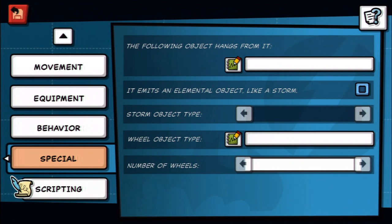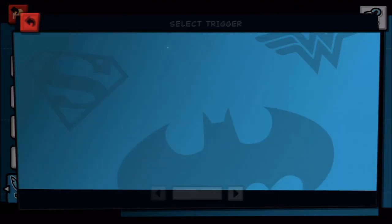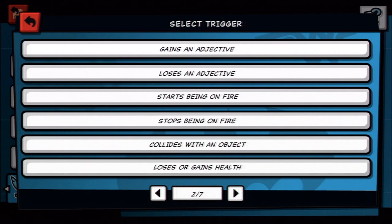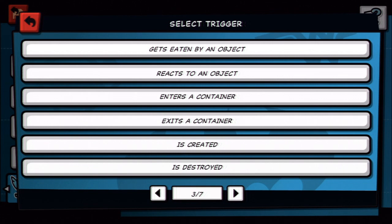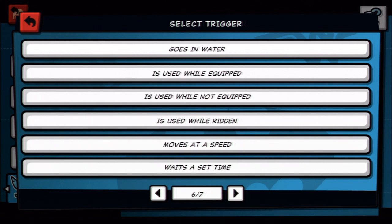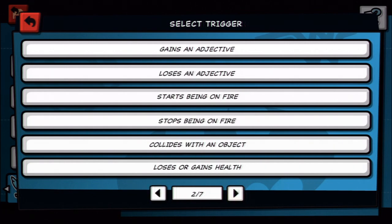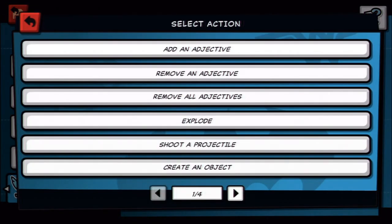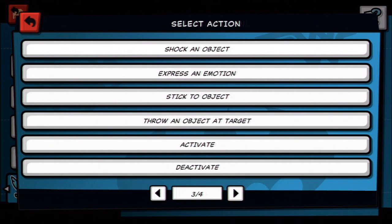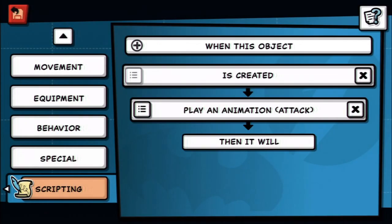For special, you can have objects that hang from it. It could be like a storm and you could select the storm type — rain, stream, steam, snow, fountain, stuff like that. It can have wheels and you can select the number. Scripting says what kind of stuff the object does, similar to the last game. If it's activated, deactivated, collides with an object, created — when this object is created it destroys. When it's filled, when it starts being ridden, when it's pressed, goes in water, moves at a certain speed, waits at a time, is used while ridden, is attached and detached.